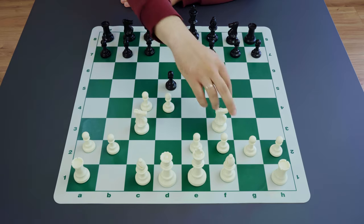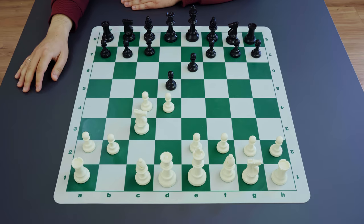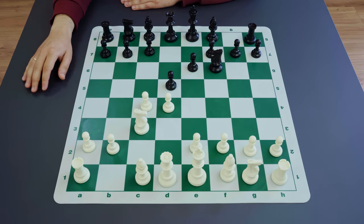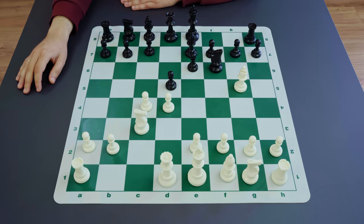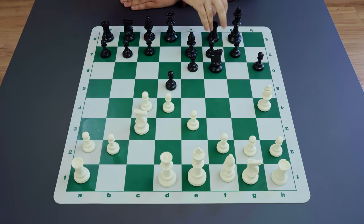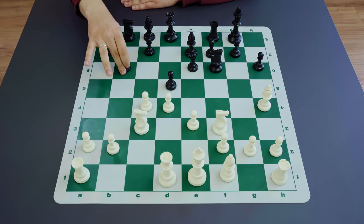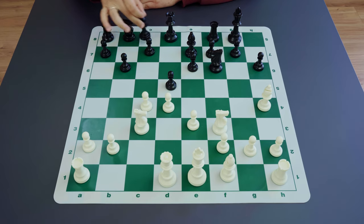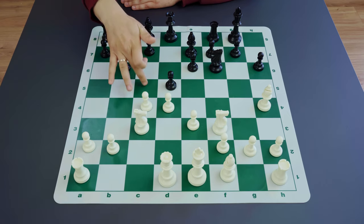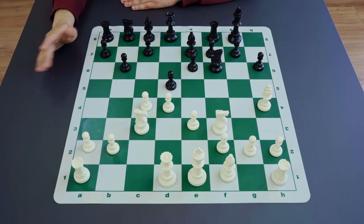For example, after knight f6, bishop g5, bishop e7, e3, something like h6, bishop h4, castling, then knight f3, black starts developing pieces on the queenside starting with b6, to have the nice b7 square for the bishop, activating it a bit while over-protecting d5 and also preparing c5.